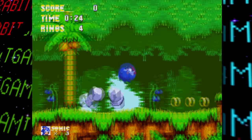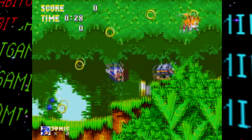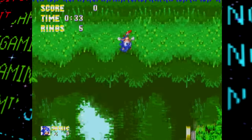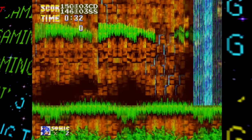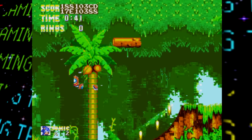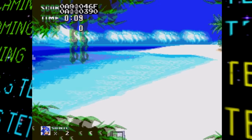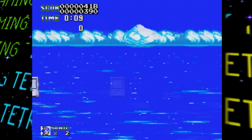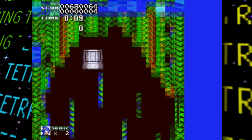Debug mode can be accessed by pressing up, up, down, down, up, up on the title screen. Like other classic Sonic games, it lets you fly around and place in objects. With debug mode, you can fly back into the intro beach area and see that just outside normal view there's a lot of garbage — thankfully not normally visible.